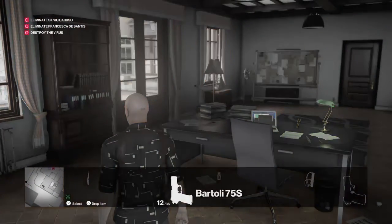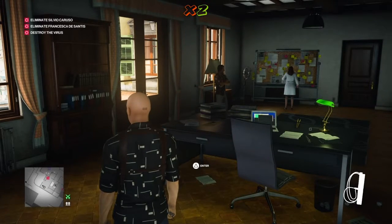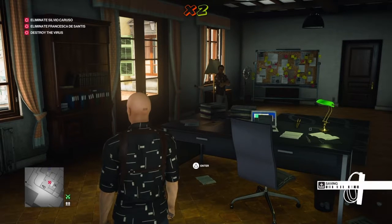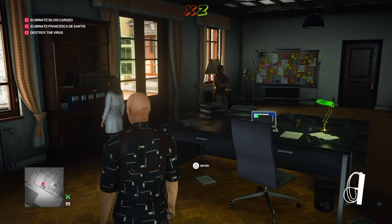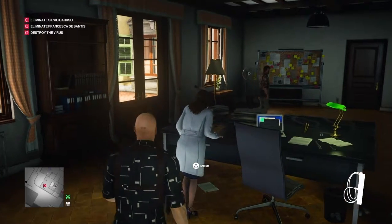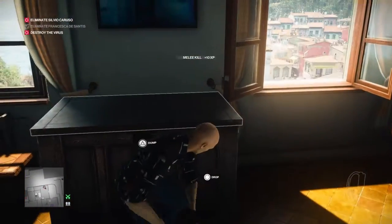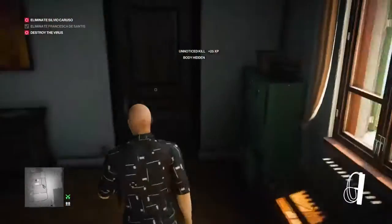Once in here we're going to select our fibre wire, and by the powers of editing Francesca arrives and is hurriedly making her way through her routine. What we're waiting for is her to approach the desk — her bodyguard will move away and have his back to us for about 20 seconds, which is long enough to use the fibre wire and throttle Francesca. So as she approaches the desk the guard moves away, we strangle Francesca, drag her straight into the crate, and walk out the door like nothing happened.